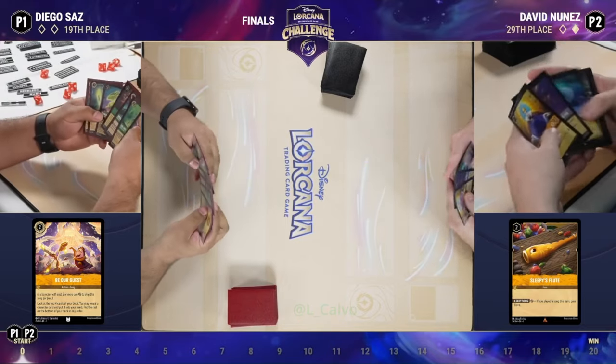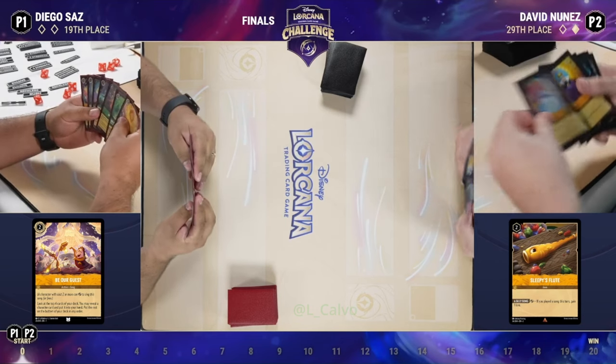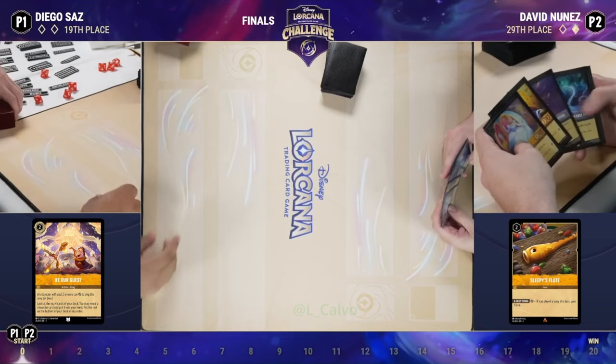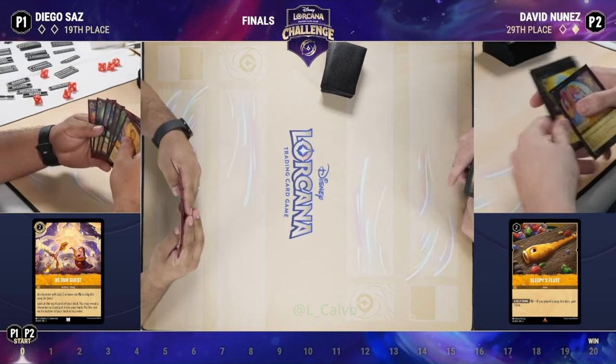No one wants to be down zero to one and have to do the reverse sweep, but having to win a game on the draw is a little bit harder — it definitely puts you at a little bit of a disadvantage.